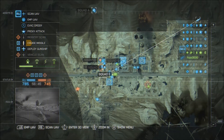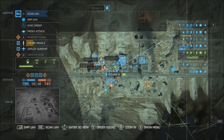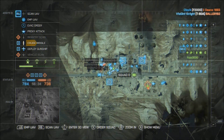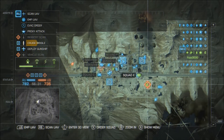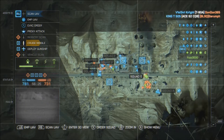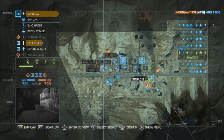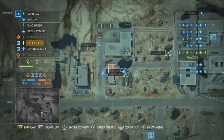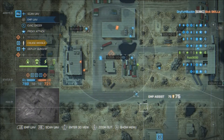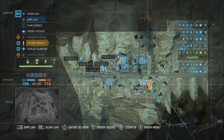Anyway, this is Commander Mode — it made a comeback from Battlefield 2. I've never played Battlefield 2, so this is all new to me, but it's a pretty neat feature they added to the game. Now, is Commander Mode helpful? Can it help your team? I think it can depending on who's playing as commander. The moment I stepped into the commander spot, my team was pretty much doomed. It's a completely different feeling than actually being infantry on the ground.